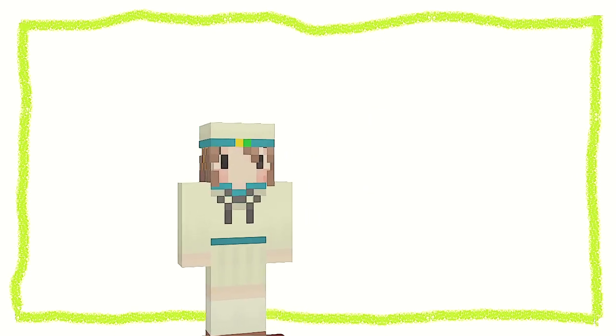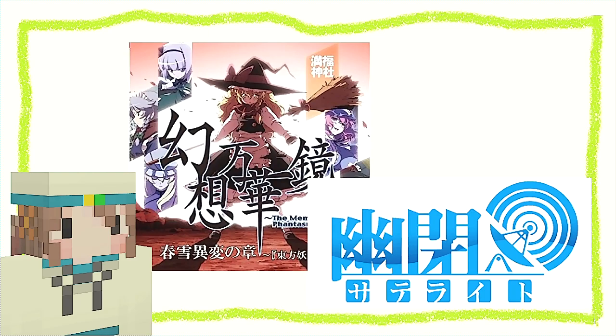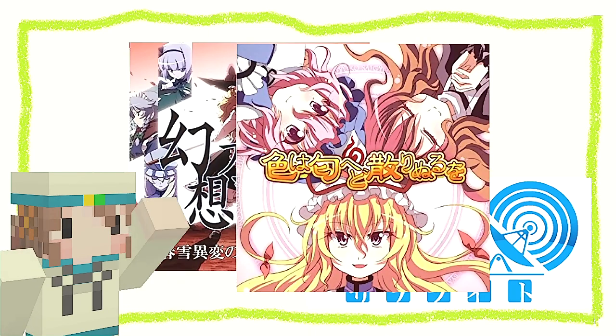どうもこんにちは。本日の担当はアンツーです。よろしくお願いします。今回の曲は幻想万華鏡 春節異変の章より、幽閉サテライトさんの「色は匂いど散りぬるを」です。